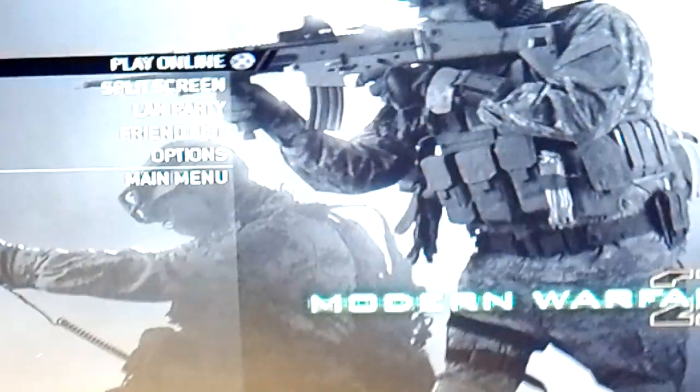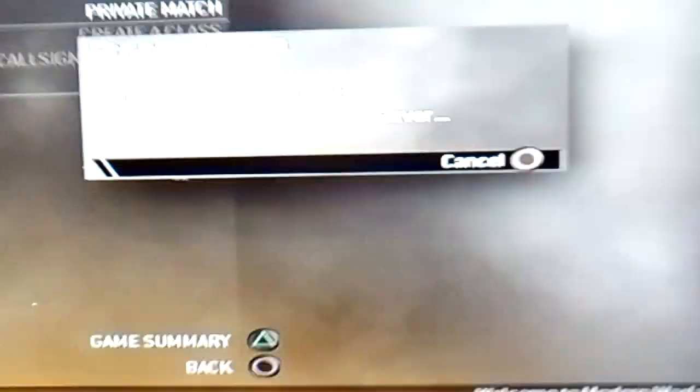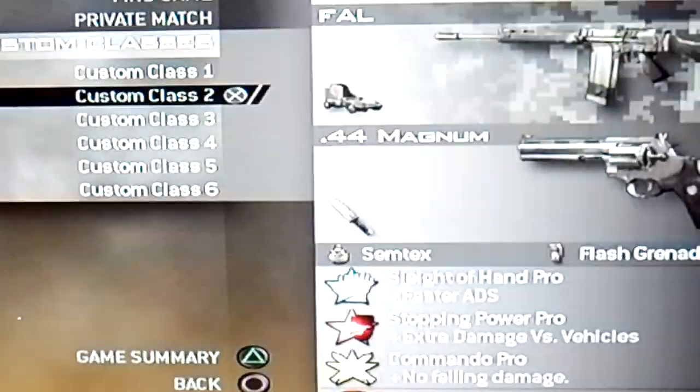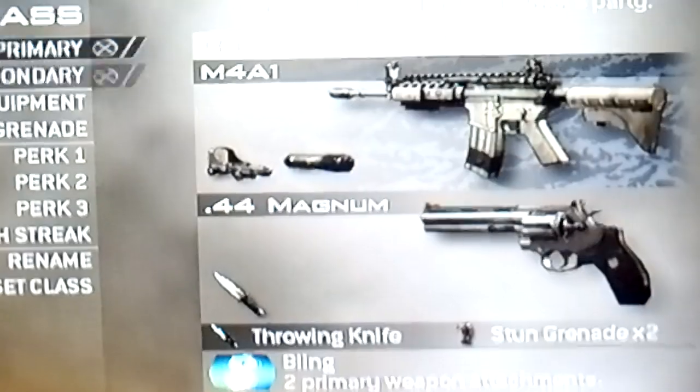We're gonna try this game online to prove it works. See, it already comes with Blue Tiger camo — Blue Tiger and everything. You don't need to worry about that.